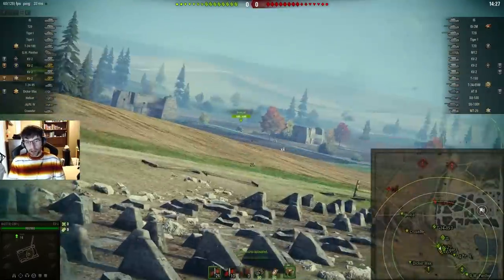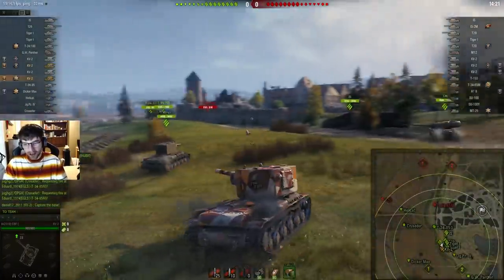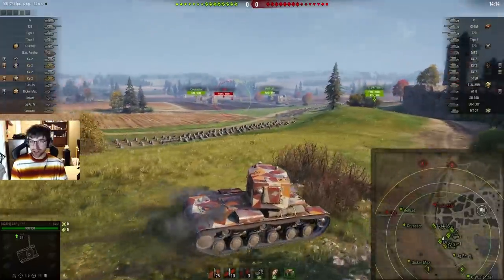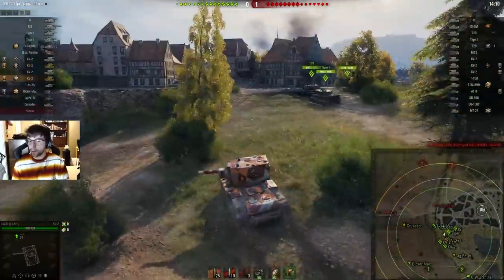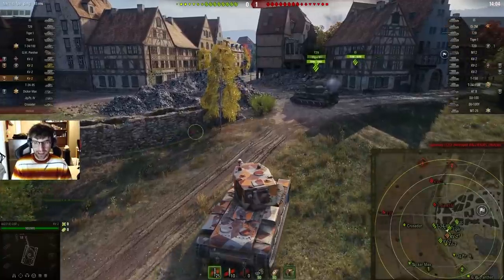As he's driving over there you can see there's a T20 on the map spotted by a Hellcat. He's literally going to try to line up on his map with the T20 and takes a really reasonable blind shot towards the T20, trying to get the one shot or something. Unfortunately the shot goes low, but it's the type of shot you should be taking in a KV2 or any tank really, especially if you're just driving into position.